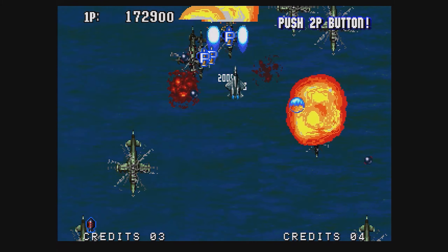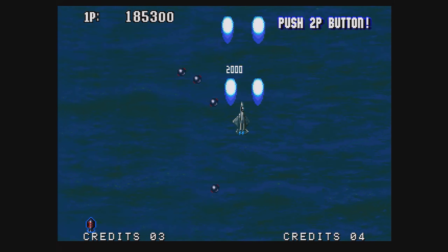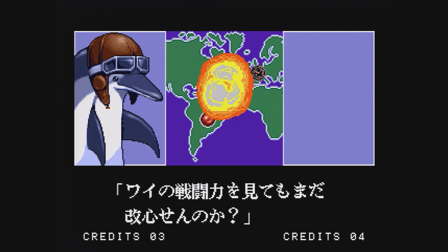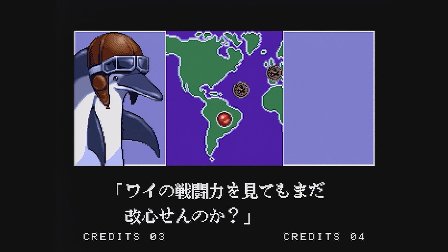I wanted to pick the dolphin because — when do you get to pick a dolphin to fly a fighter plane? What other game lets you do that? Sonic Wings 3, probably.